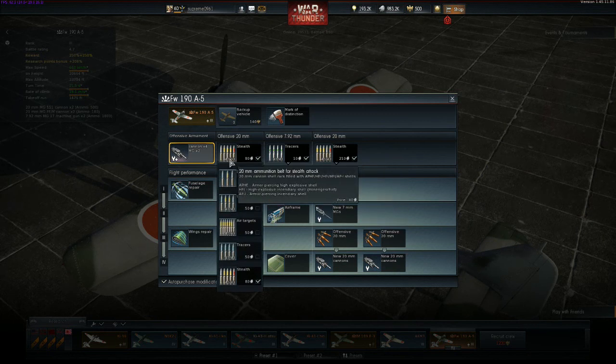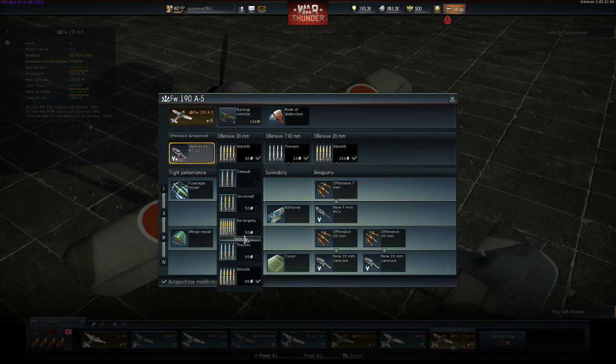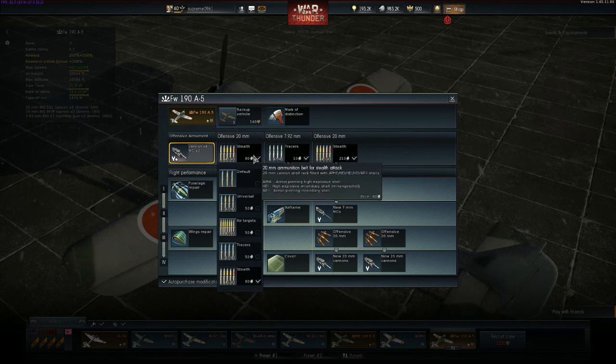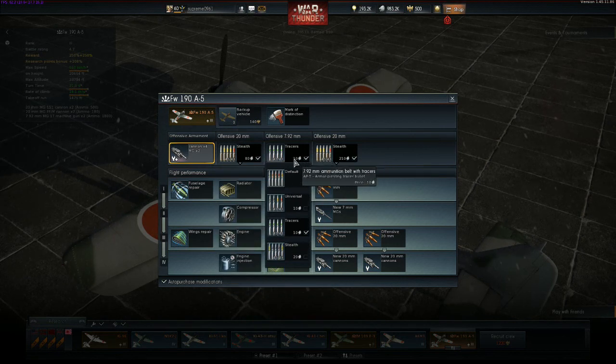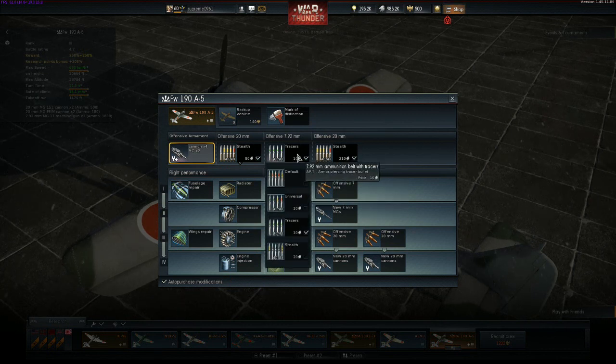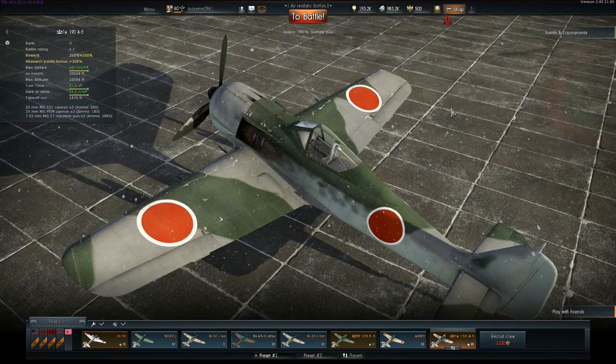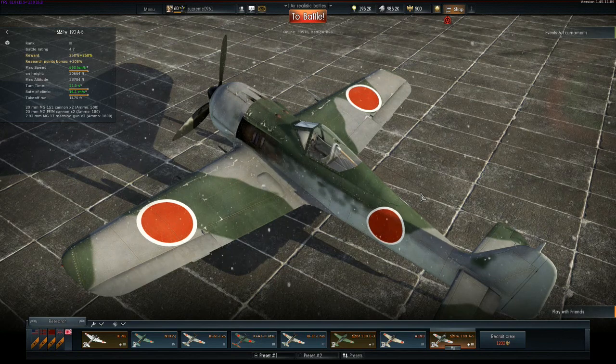Your 20mm stealth rounds do more damage because they're that type of round — they do more damage but you can't see them, which means you can't know where to aim. That's why I put tracer on the 7mm. Well, thanks for watching, see you next time. Don't forget to rate, comment, and subscribe. Bye.